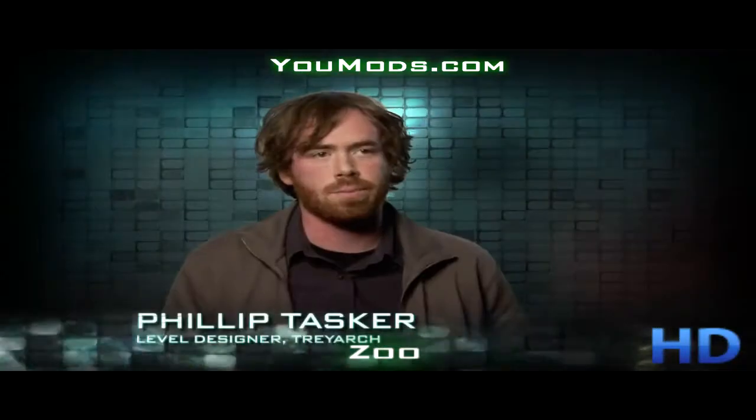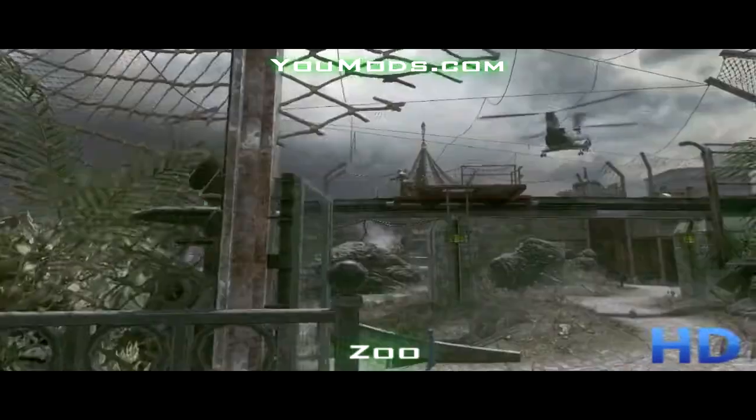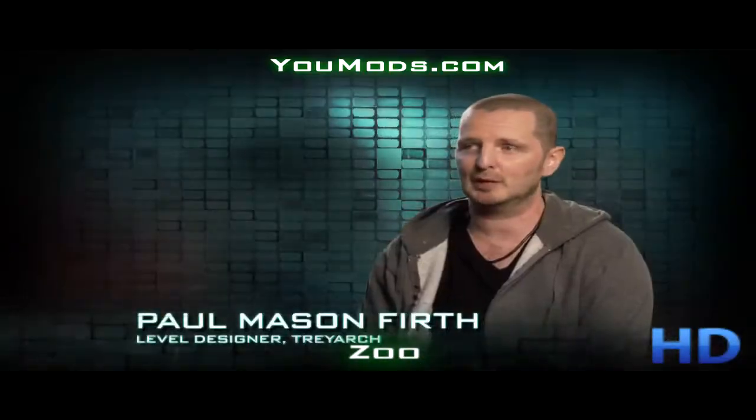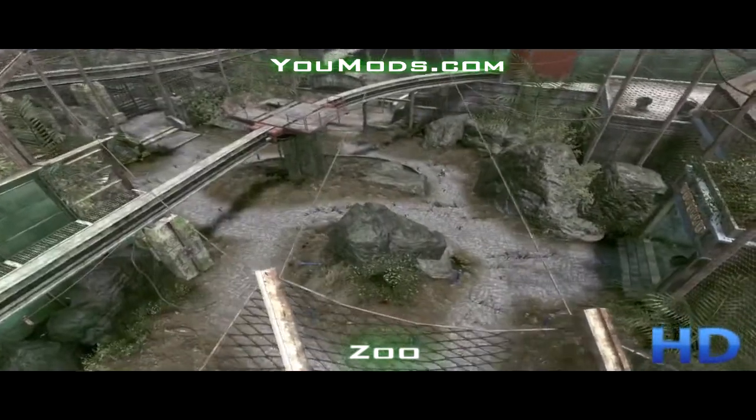The zoo takes place in an abandoned Soviet zoo that provides a lot of overwatch positions. There's a monorail that runs throughout the entire zoo. A good tip for zoo would be to get on the monorail. If you can get up there, you can walk around most of the level — it's a great vantage point.